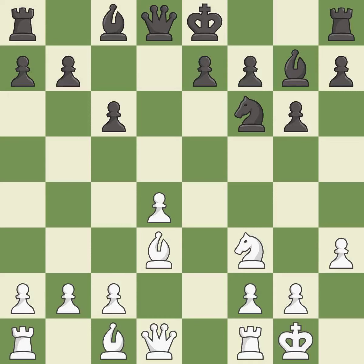Castling gets the king to a safer square, out of the center of the board, while also developing a rook. Castling kingside tends to be safer because the king is further from the center. Castling to the same side of the board as the opponent avoids some of the attacking associated with opposite side castling.